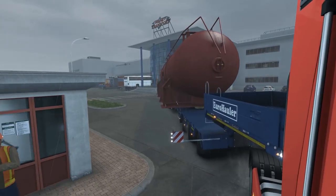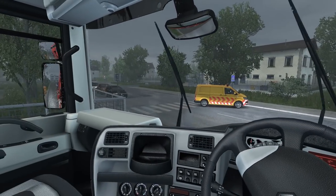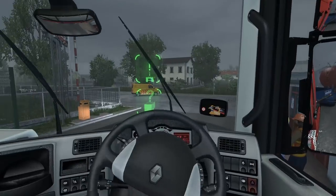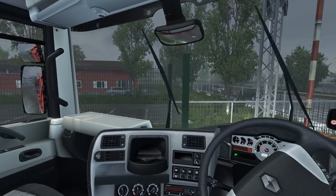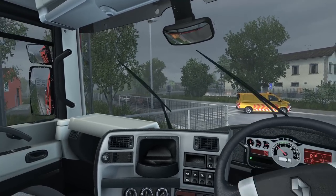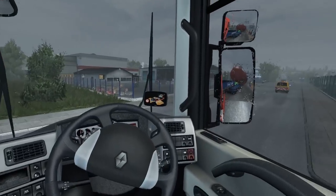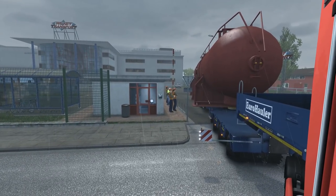This is going to be the interesting part — getting it out of here because it has rear steer, so I've got to be careful of it swinging out. That's too close, so I just need to reverse and come at a much wider angle. That front mirror is really useful. I think I've caught the curb — it does that in this game when you go on the curb at a weird angle, it freaks out.